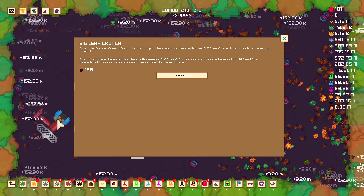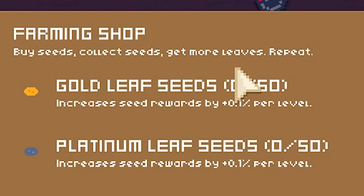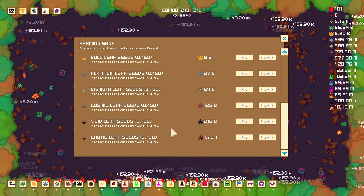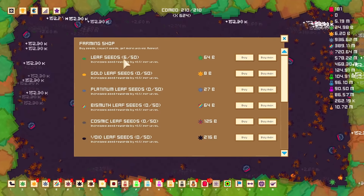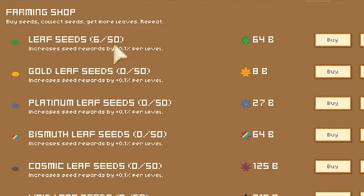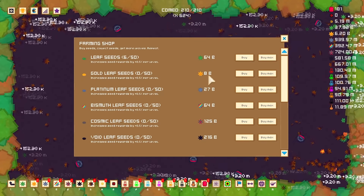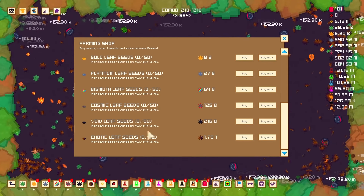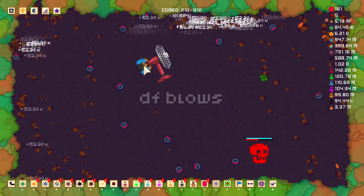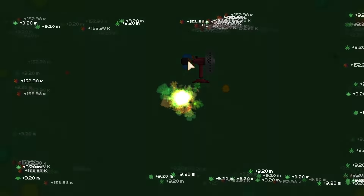I've really got to start paying attention to stuff — I've got all sorts of new things I didn't even know about. So because I'm a certified farmer: buy seeds, collect seeds, get more leaves, repeat. Increase seed rewards by 0.1% per level — they're very expensive upgrades. But I'm a rich person by max. We got six levels there and had hundreds of billions of leaves. But I'm pretty sure if I can upgrade these to the maximum, we'll have done some damage today. To put into perspective how expensive these are — I can't even afford the first gold leaf upgrade. Level 1 of 50 costs 8 billion; the most expensive costs 1.70 trillion of these leaves. Challenge accepted.